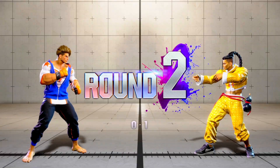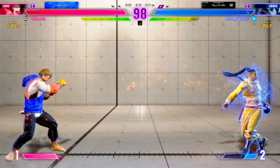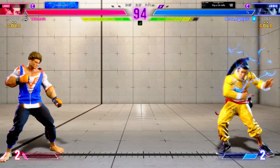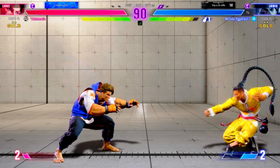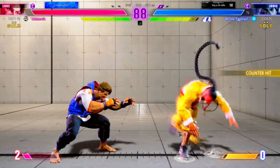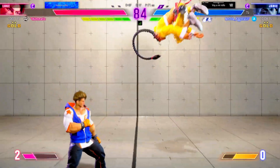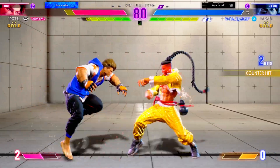Player two picks up the first round — that'll give them a psychological advantage. Big gap between the two fighters, so they throw out a fireball. Player two kept their drive gauge topped off through that round and still took the win. Guess they didn't need it. Gets backed into the corner with pressure building. Keeping them in the corner will only produce more damage opportunity. Player one will want to take advantage of their meter lead while they have it.